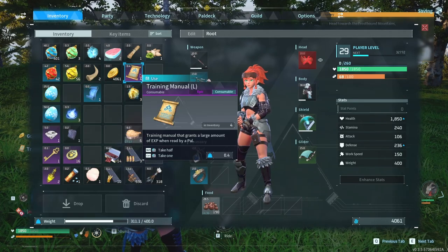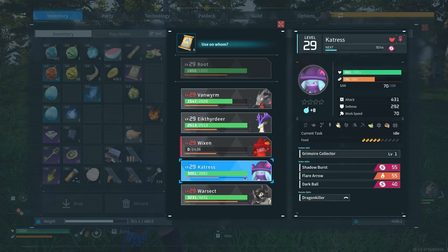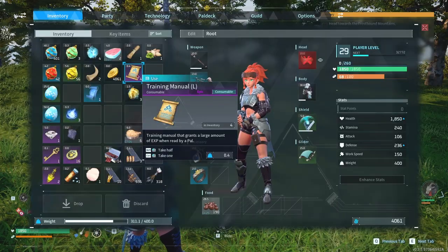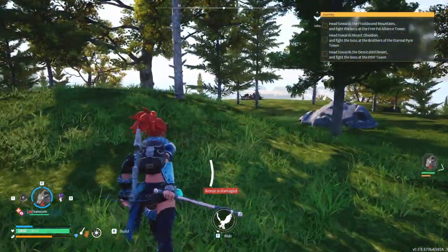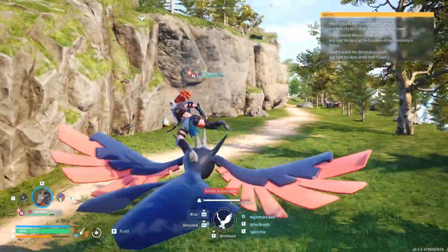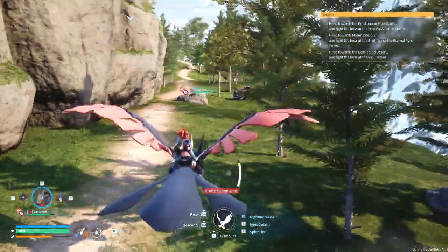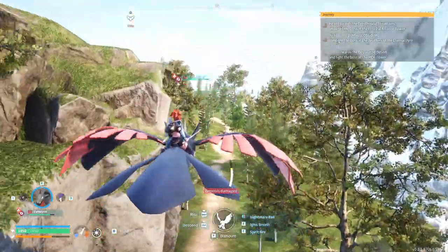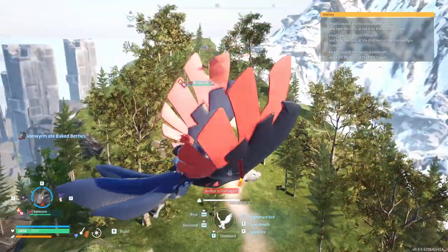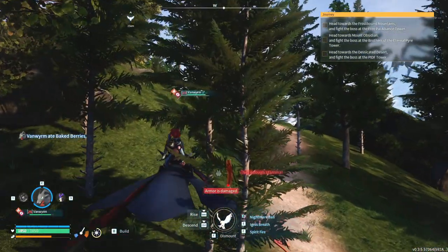We got two training manuals. We got four epic ones — I'm going to save it actually. I always just use them when I get them, but this time I'll save them and give them to a pal. Because I'm always changing out my pals for better ones, but once I'm at a level where I know I'm going to keep that pal permanently, that's when I take out these manuals and instantly level them up.